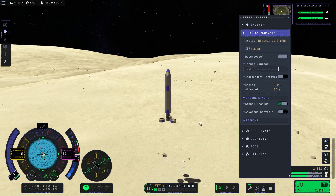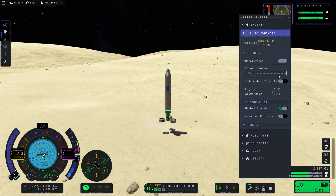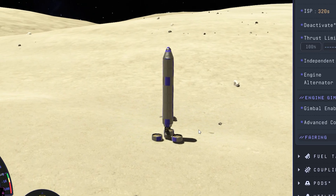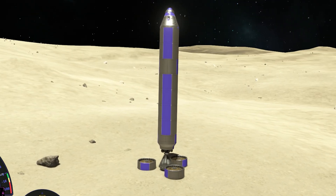We found some highlands and slowly but surely descended until we finally landed. Though our lander began to tilt, which scared me a little, it actually stayed in position — thankfully.